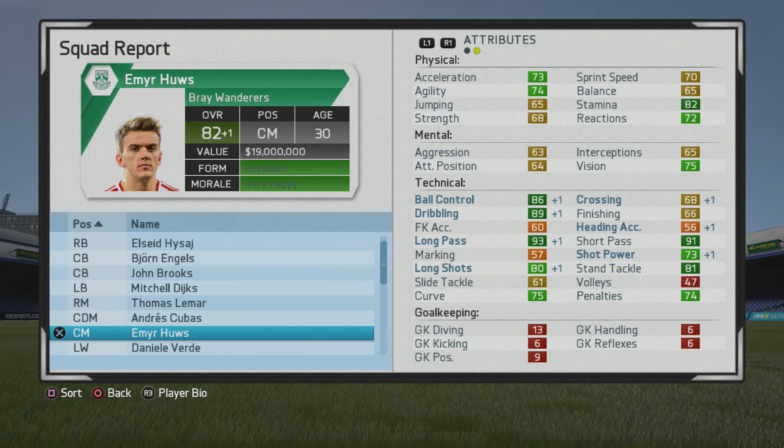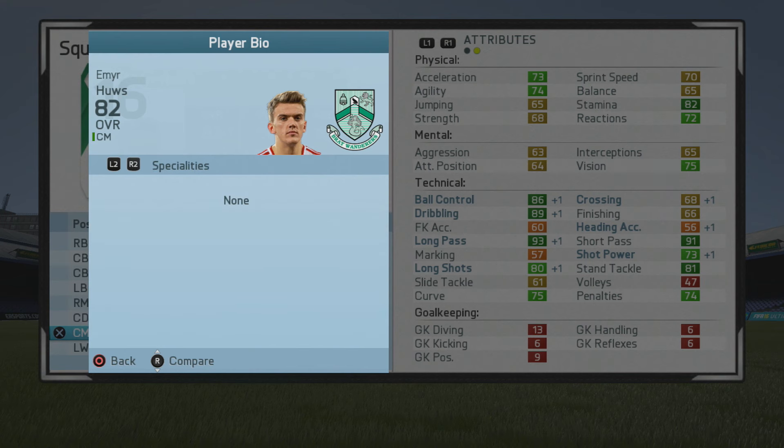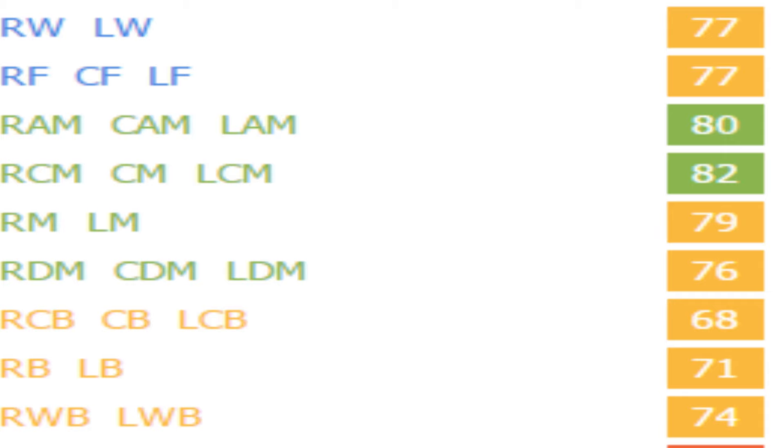At 82 overall, age 30 is great. Ball control, dribbling, and passing as the main stats got a little bit better, with standing tackle, long shot, and shot power not too bad along with the curve and penalties either.